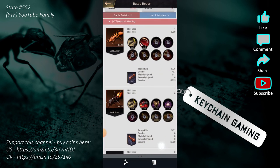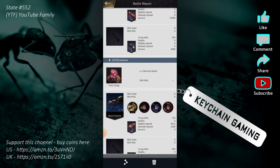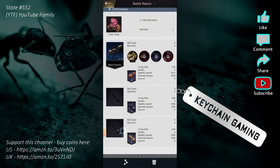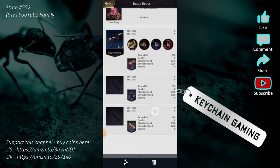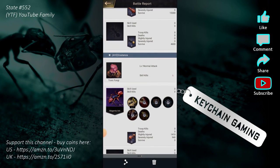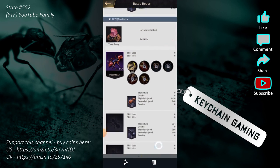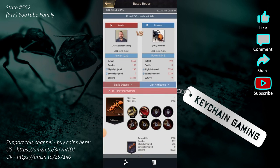I sent my march with around 33,000-something troops and their defense only had about 6,000. The Toxic Fungi level one got one skill kill — didn't do much — but it's there. The second round of battle the Toxic Fungi didn't do much either. I do like that this game shows each round of battle.